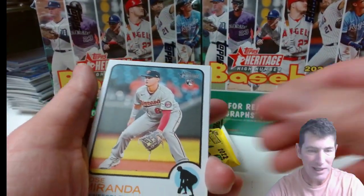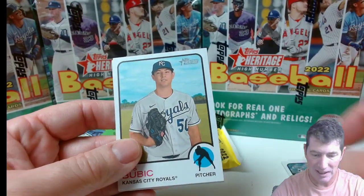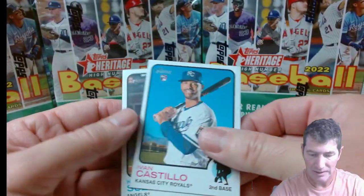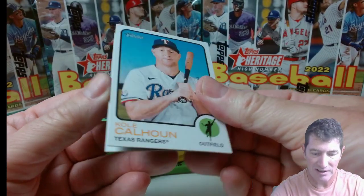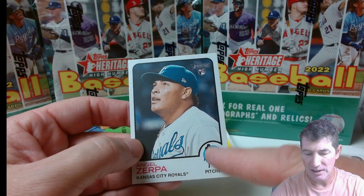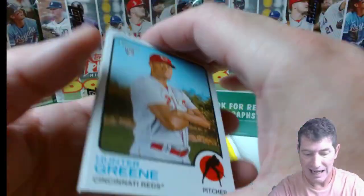Jose Miranda — that's a guy I like. Jack Suwinski, he was hot for a minute during the season. Bubic. I'm probably not going to recognize some of the short prints. Castillo, Suzuki, Mateo. There's Calhoun — we've seen him with his numbered to 5. Angel Zerpa. Some of the variations flip the design — like the black will be in the circle and the guy will be blue. There's probably a lot of different variations, go to Cardboard Connection to figure it out. Hunter Green — I didn't get him in either of the Megas.